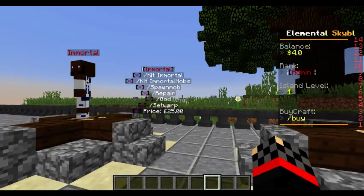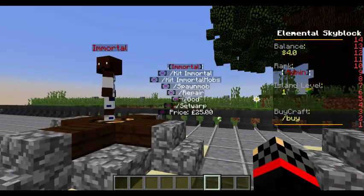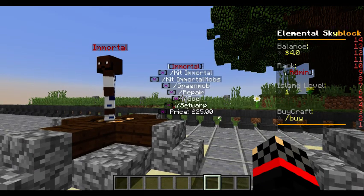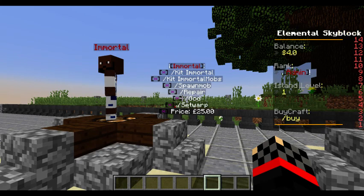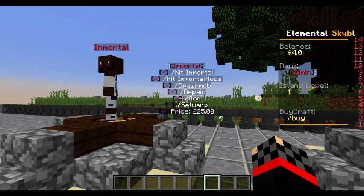And Immortal — there you go. You get spawn mob, repair, god, and set warp, which is £25.